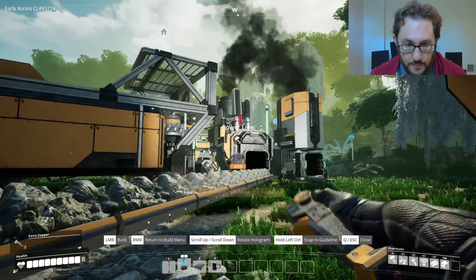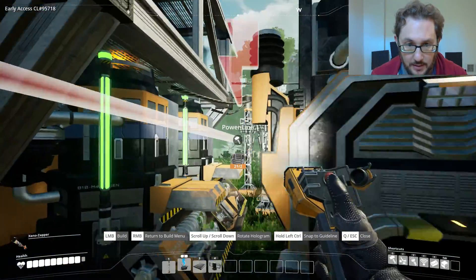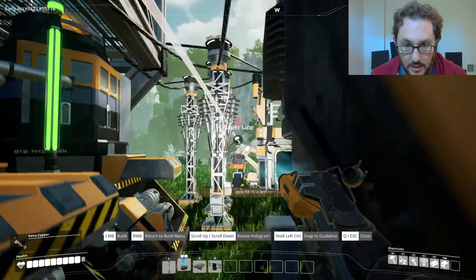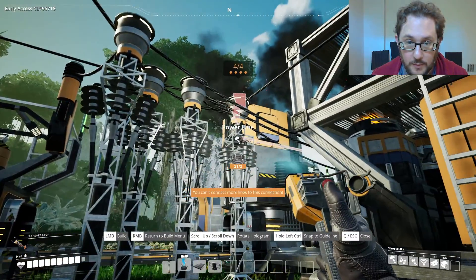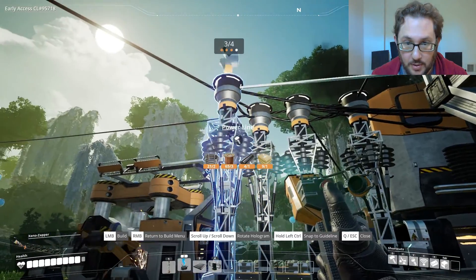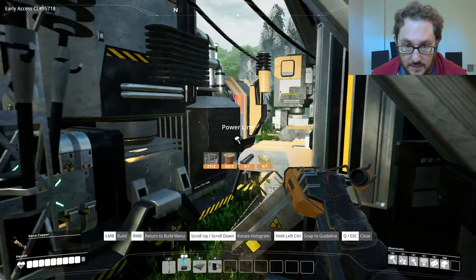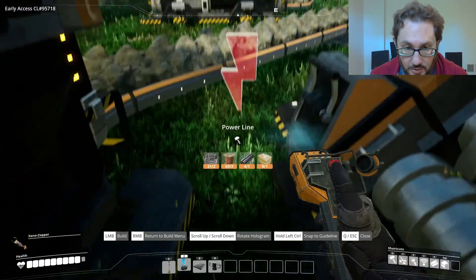And then power — I think I have extra power lines. Three out of four there, but I want to make sure I have at least one more. We're at four of four and three out of four on the others. You can't reach that one, but you can reach this one, so that's fine.